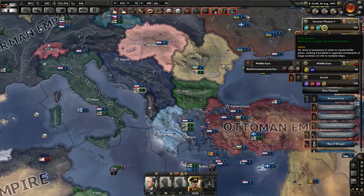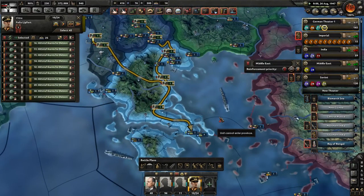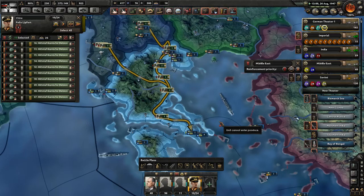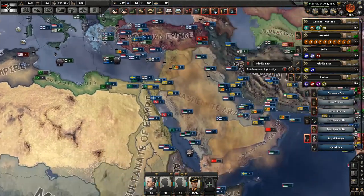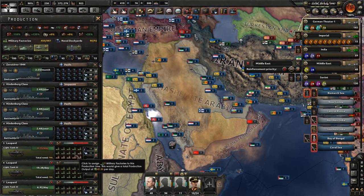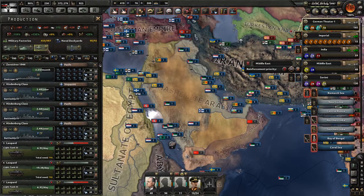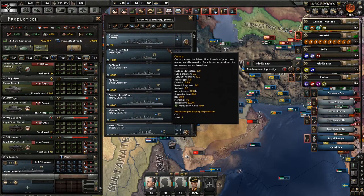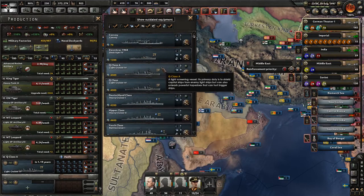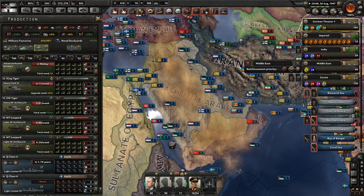Have my new units arrived yet? We're still on the way — not far off though. And then you just need to sail over there, which is going to be through Japanese waters, which is going to be a little bit tricksy. But I now have some free dockyards, so I can build some more ships — yay! We are putting everything into the Pacific right now. We have three battleships on the way and some destroyers. I think some light cruisers would be nice — we're already getting some, so we can just get some more.